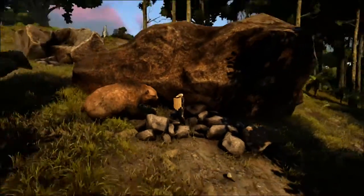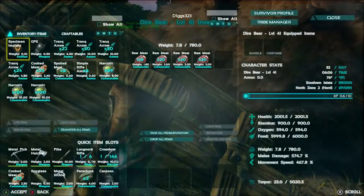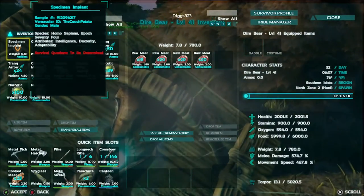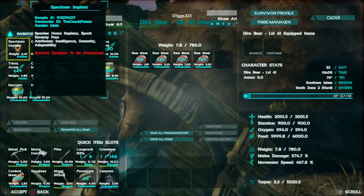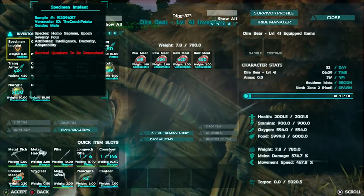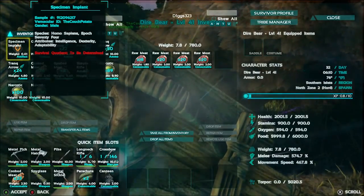Good morning! What a beautiful morning it is with our brand new dire bear — look at how cute he is! He tamed out at 2,000 health, 900 stamina, 780 weight — that's pretty good — 574 melee damage, and 467% movement speed.